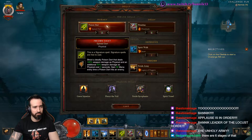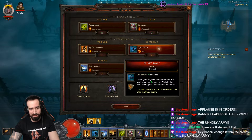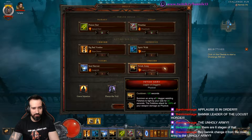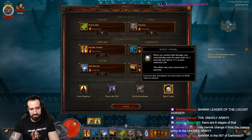We're using Poison Dart, Piranhas, Big Bad Voodoo Daddy — it should be Daddy on the end there. Spirit Walk with Jaunt, Soul Harvest Languish, Fetish Army. Passives: Grave Injustice, Pierce the Veil, Fetish Psycho Fans, and Spirit Vessels.